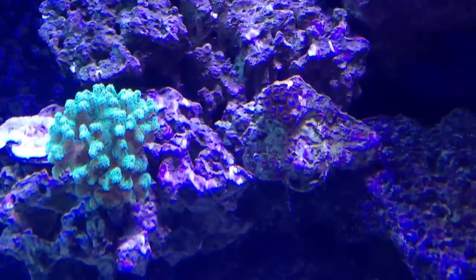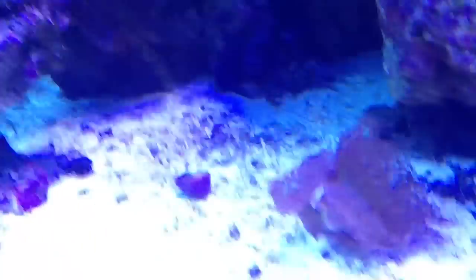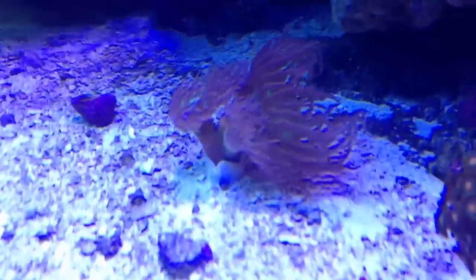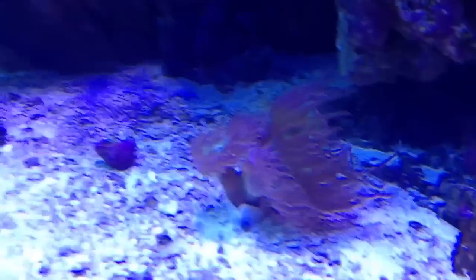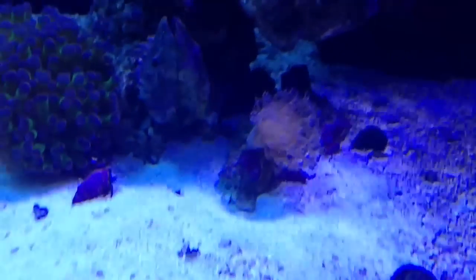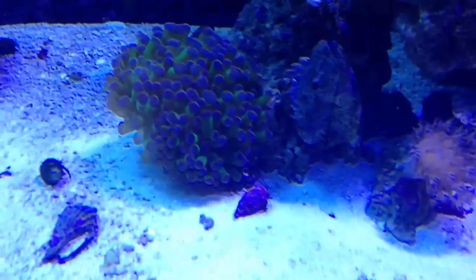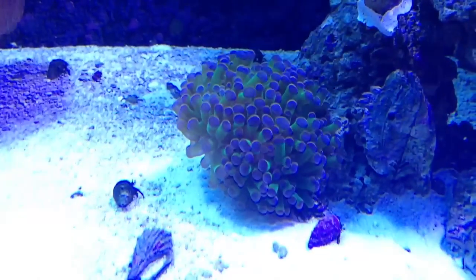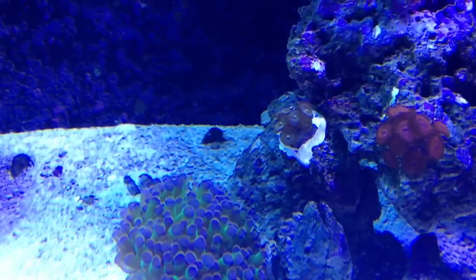Here's some Tubbs Blues. And a Kenyan tree that I'm going to cut off here pretty soon. I think I already told you about the Duncans — let's get a good zoom on that. There's the Duncans guys, Aussie, long skirts, beautiful. Little toadstool leather there. And I think this is like a bi-color frogspawn, purple tip. There's some red zoas and some other weird zoas there.